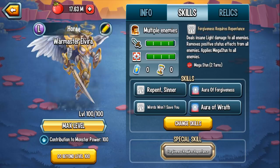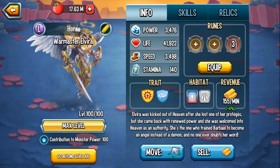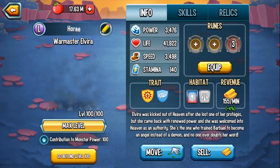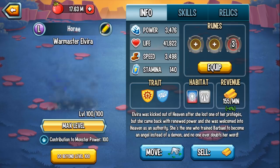As for her stats — her power is 3,476, her life is incredibly tanky at 41,922, which is a super high life stat, and her speed is also incredible at 3,498. For runes, I'm honestly thinking she's a team speed holder. With a speed of 3,498, she can easily go before one of your attacker monsters that has a regular speed set and no speed rune, letting you set up damage boost before your attacker knocks out the opponent.